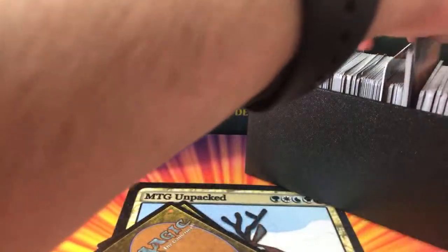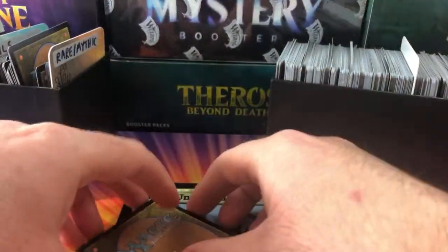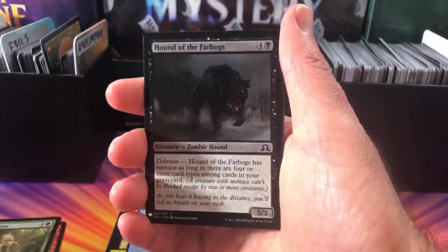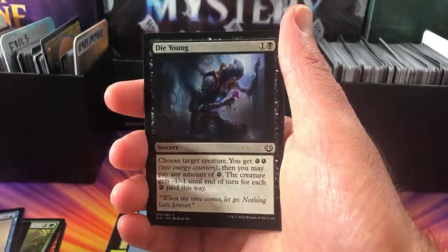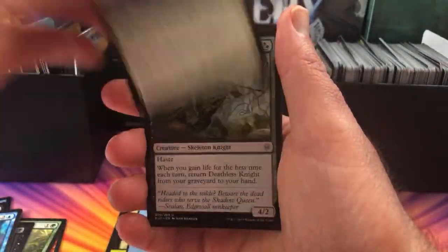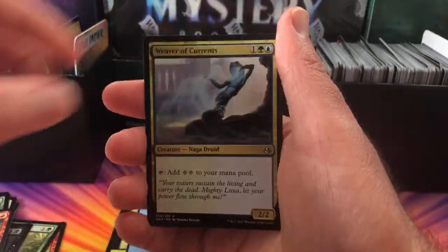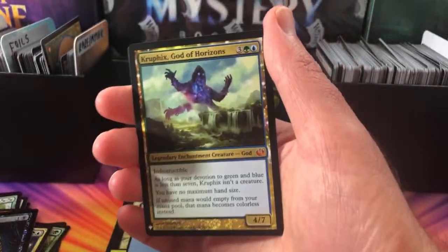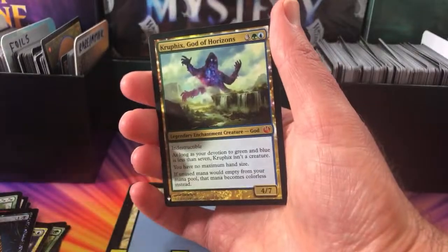Five there, and then the uncommons. And a foil — we don't want to grab two foils, although I'm sure he wouldn't mind. And then a rare. We got an Ingot Chewer, Sapling Migration, Hound of the Farbogs, Cloak Siren, Die Young, Mirror Image, Board the Weatherlight, Deathless Knight, Throes of Chaos, Weaver of Currents. A foil Scourge Mark, and the rare — a mythic! Kruphix, God of Horizons. Very tasty pull there for you, Madbrow99. Thank you, sir.